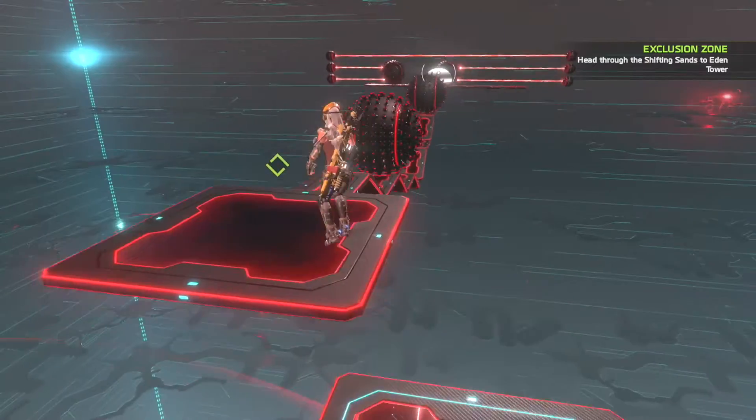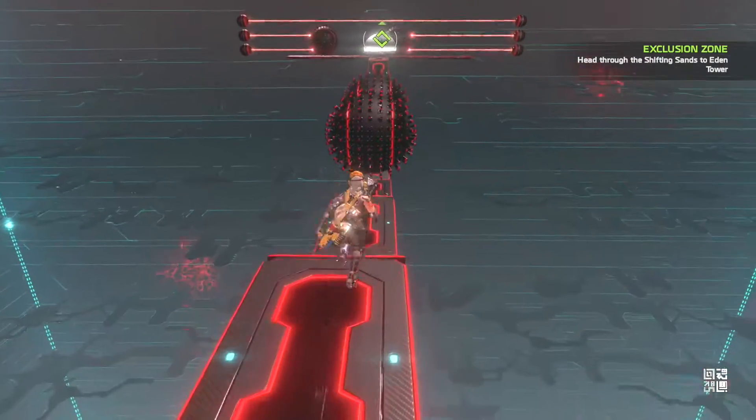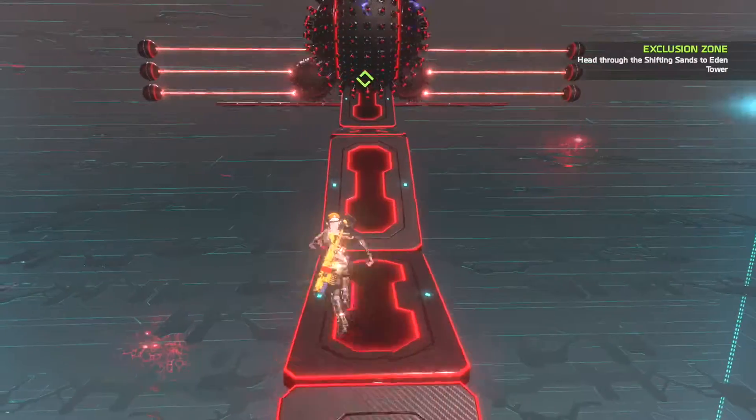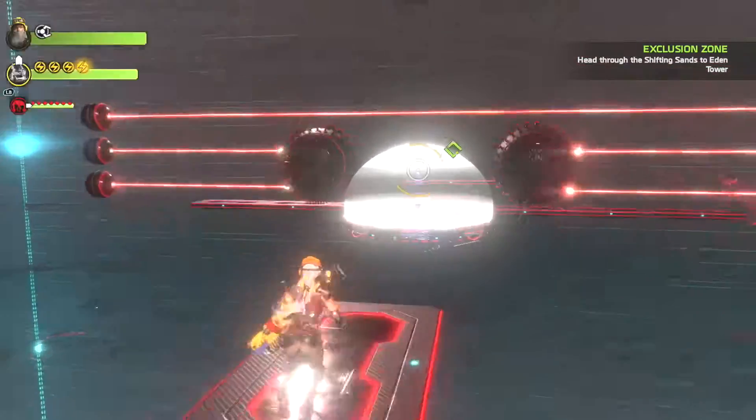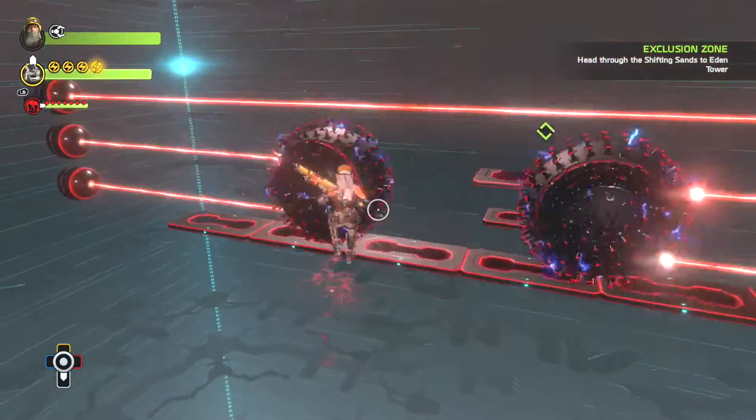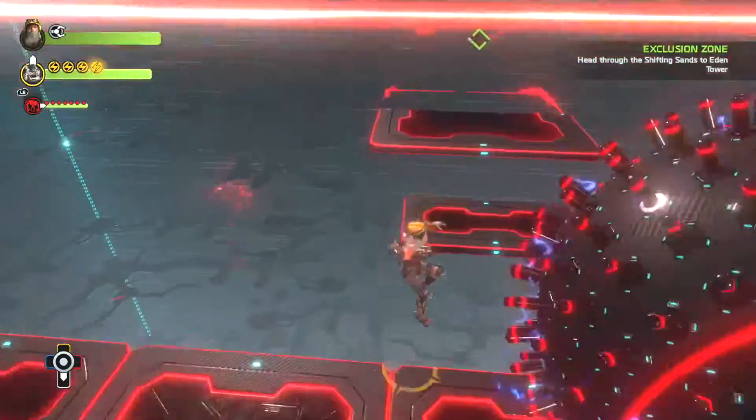There's another area over there after you clear this part. You can just jump over this — it's not a big deal. Don't fall in the hole right there; there's a small hole you could fall in. Get to here, shoot the shield on that, and be ready to go as soon as you shoot the shield because it comes back pretty fast.